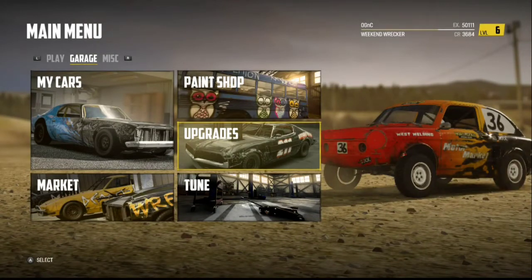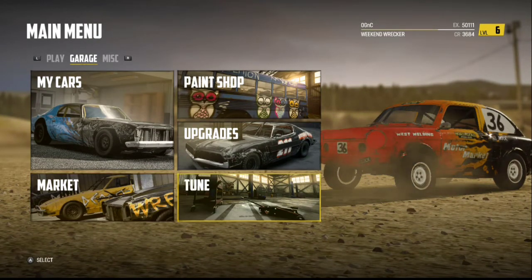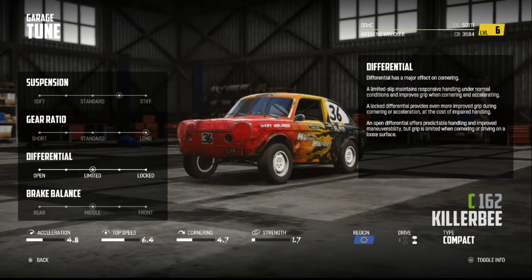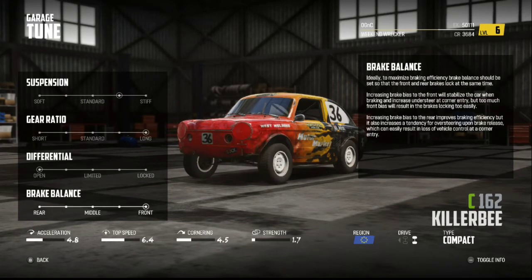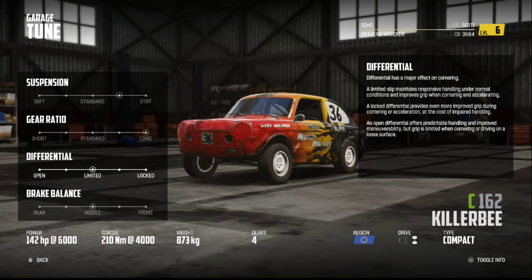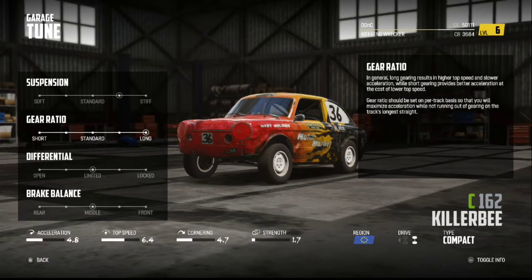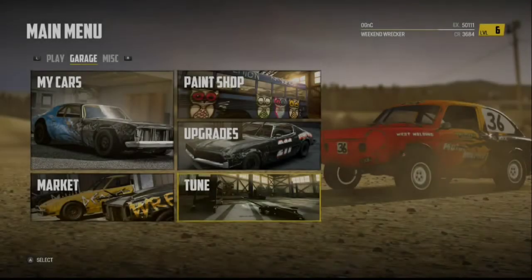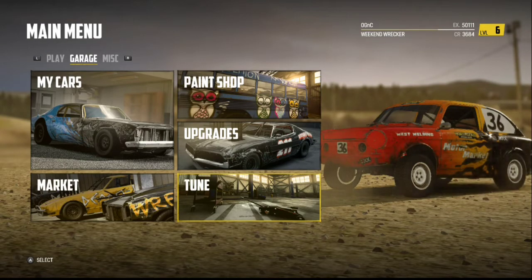And then you've got the Market — here's where you can buy cars. You can't sell your cars unfortunately, but you can buy new ones. You can tune them, which is cool — adjust the suspension, gear ratio, differential, brake balance. You can pretty much make it however you want. It gives you weight, torque, power, and the gears. You can customize the way you want it to handle, which is really cool.